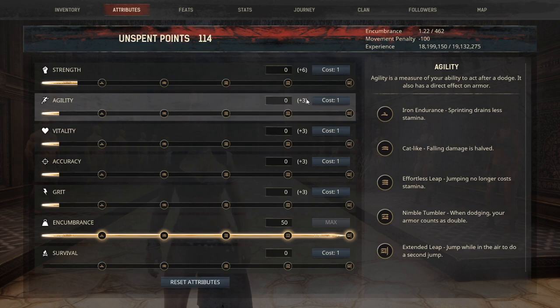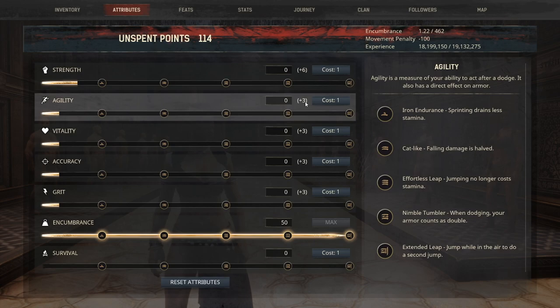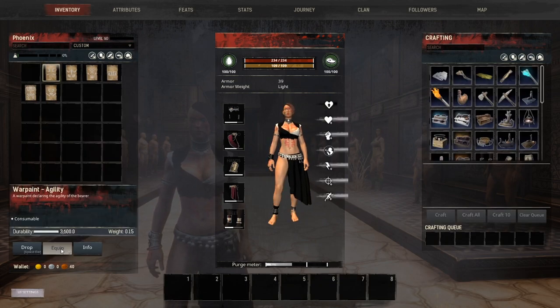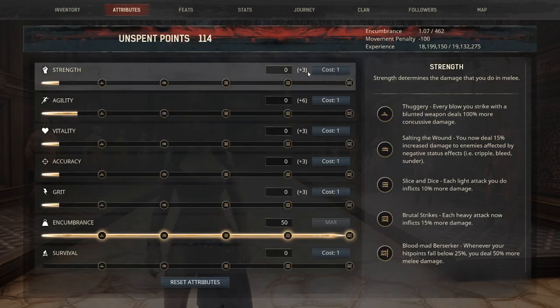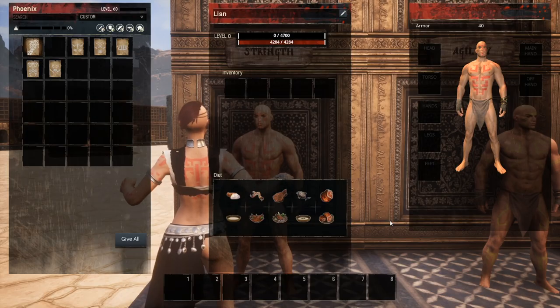You cannot have more than one war paint at a time. So if you apply a different war paint, it is going to move those points to another place. If we apply the war paint of agility, it takes the points away from strength and applies them to agility.